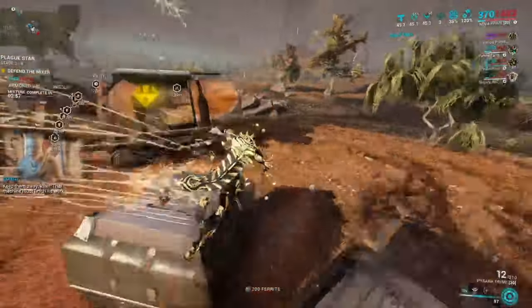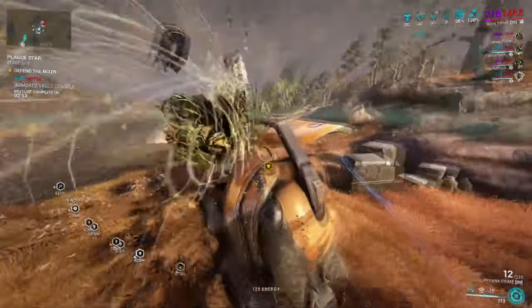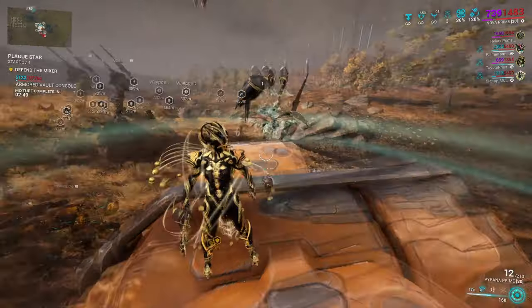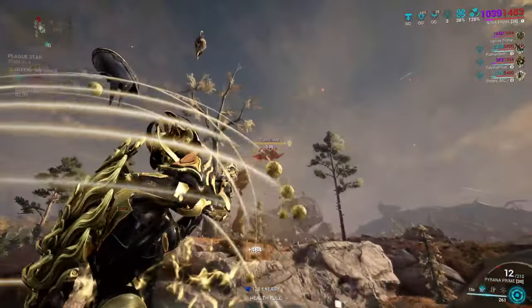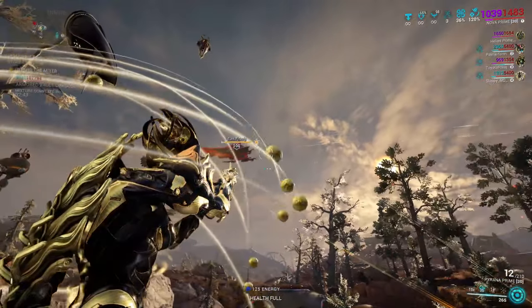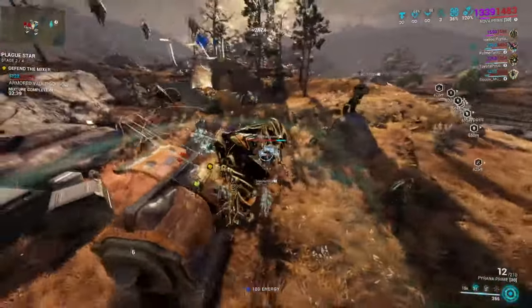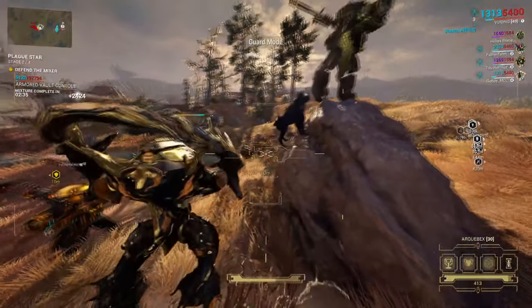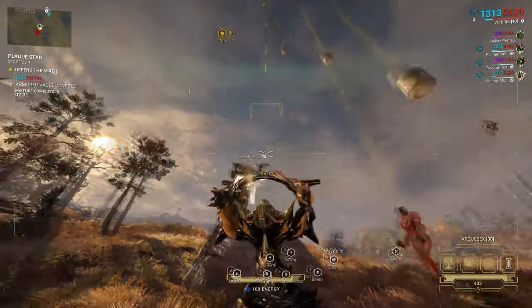One final recommendation: at least one player in the group should have Dispensary. This ability comes from the Helminth using the Warframe Protea, and when deployed it drops health orbs, universal ammo, and energy orbs. It's unlimited everything and is too good not to take. It works really well with both Nova and Wisp kits, so if you can, go ahead and subsume it into your build.